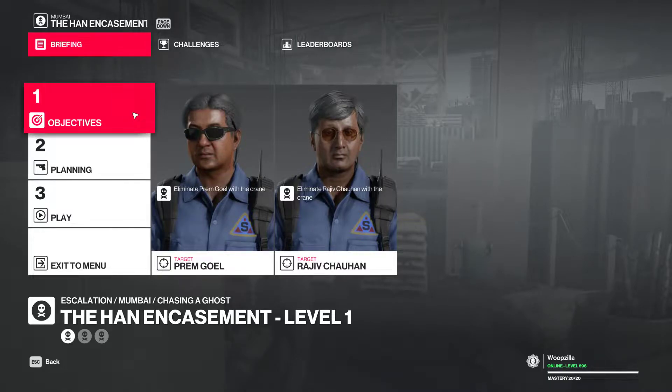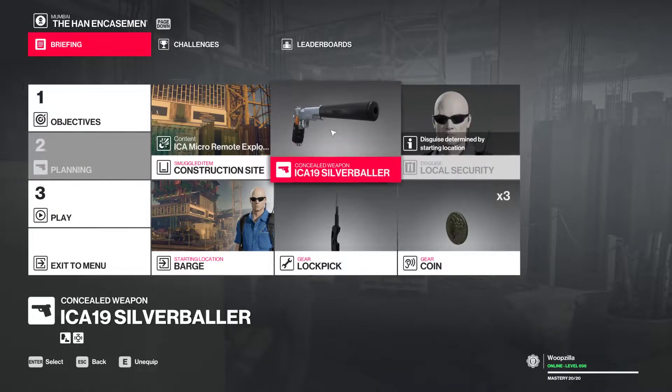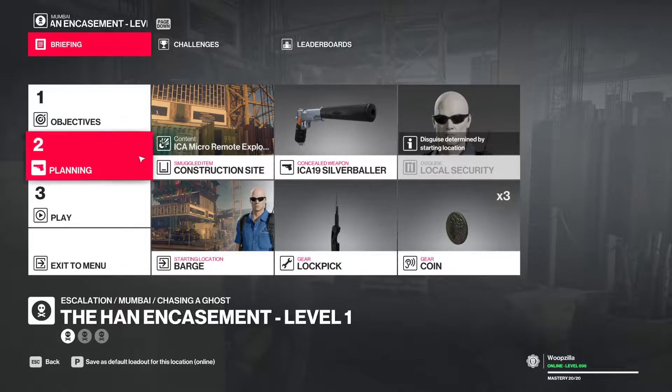Welcome to the Hitman 2 video. This is going to be an escalation going for Silent Assassin — the Hand Encasement, taking out these two. We're starting at the barge with a silenced pistol, a lockpick, some coins, and a micro-remote explosive stored at the construction site. We will also be using a proximity taser in the second level onwards. That's all we need, and off we go.